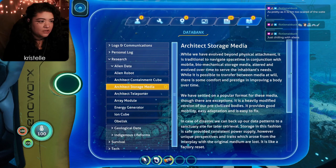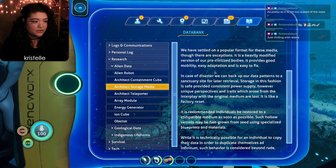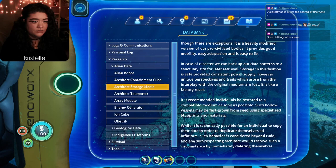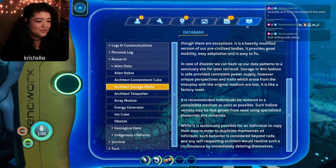I was really not expecting that. Reading the Architect Storage Media entry: 'We have evolved beyond physical attachment, but it is traditional to navigate spacetime in conjunction with mobile biomechanical storage media. While it is possible to transfer between media at will, we've settled on a popular format - a heavily modified version of our pre-civilized bodies. We can back up our data patterns to a sanctuary site, though unique perspectives which arose from interplay with the original medium are lost - like a factory reset. Such hollow vessels may be fast-grown from seed using specialized blueprints.' Any self-respecting Architect who duplicated themselves would immediately delete the copy. What the heck - I like Alan!